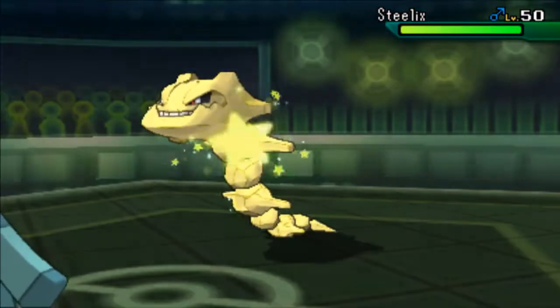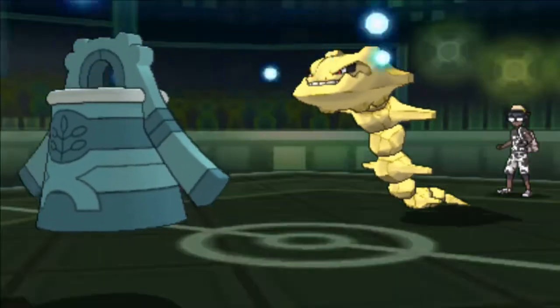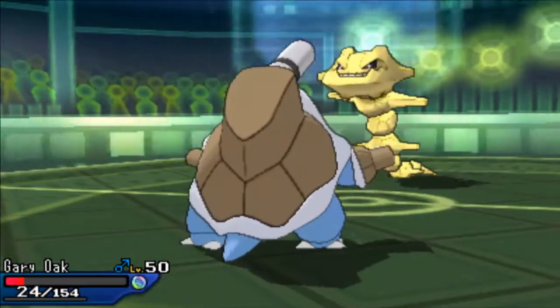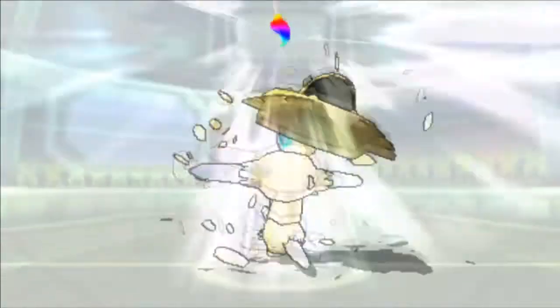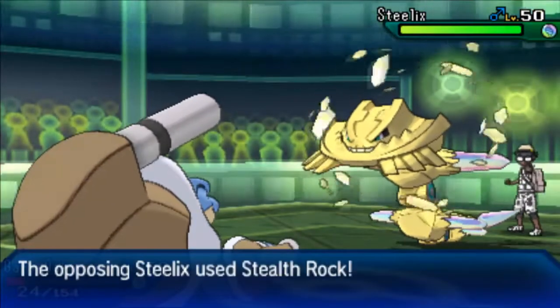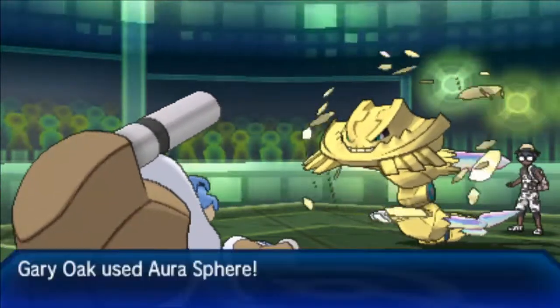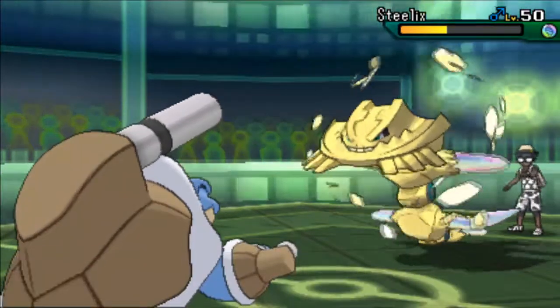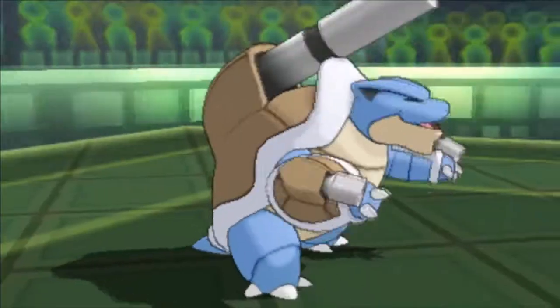He goes to Steelix, which is one of the few Pokemon that could take on Bronzong 1v1, but honestly neither can really do much to each other. Steelix can use Earthquake, but Bronzong's Gyro Ball can't hit Steelix too hard either — Earthquake would do maybe 15-20% because Steelix is massively bulky. I decide to go for Ore Sphere instead of Rapid Spin to weaken the Steelix a bit, since it's a nuisance to my team.